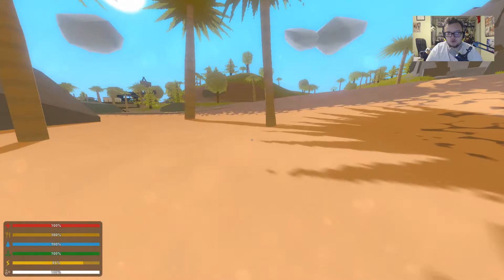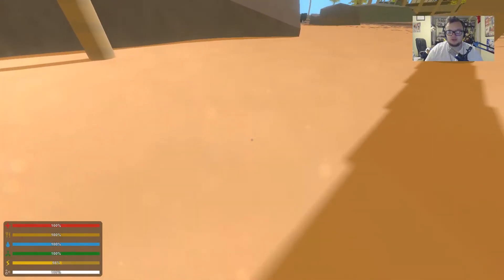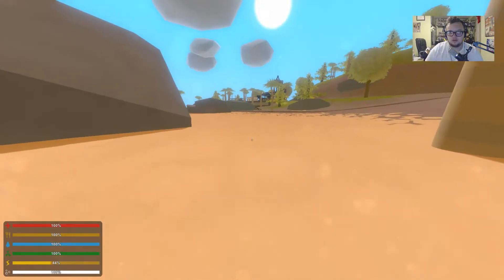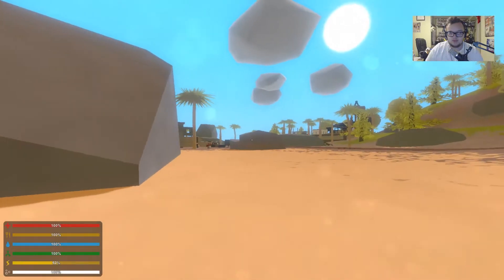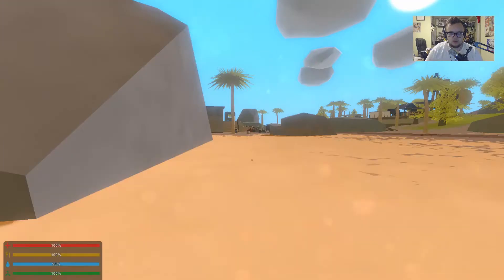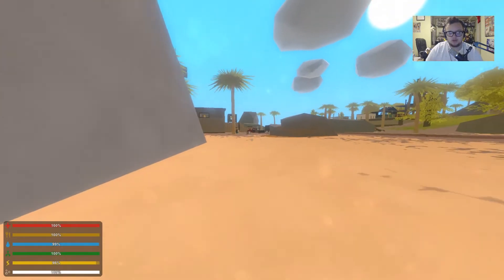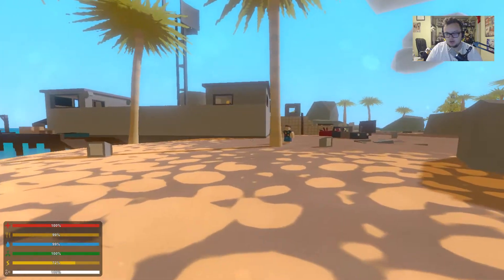It's super bright — you can see even the glare on the actual game screen. We actually dropped in a decent spot, right by the HQ, so we may be able to get three guns right here.